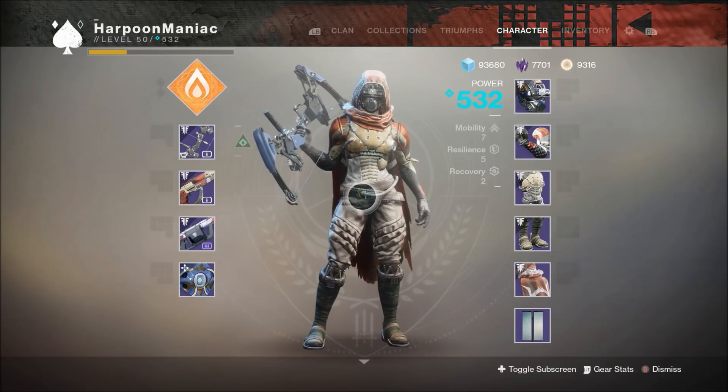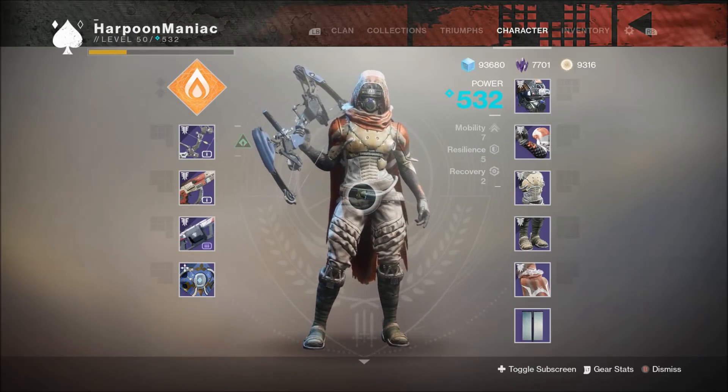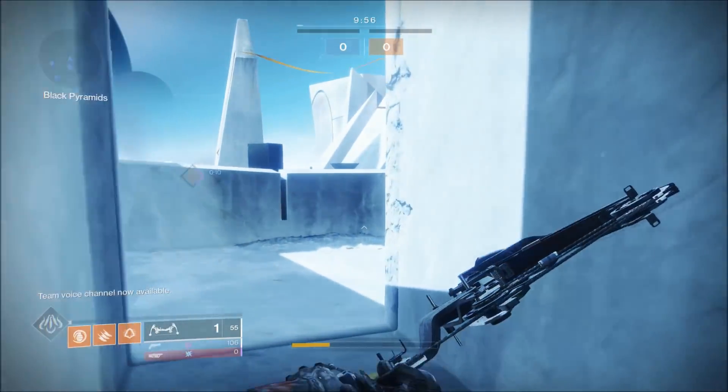We're going to go with the No Turning Back bow in the kinetic slot — hopefully pop some people with the bow, then swap over to the hand cannon to finish them off. Three shots with the 110 with no damage buffs might be pretty challenging, so let's jump into the action. We'll do some PvP, some PvE, and see what we think about the Thin Line.